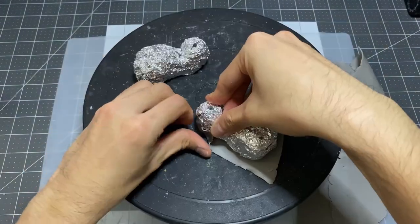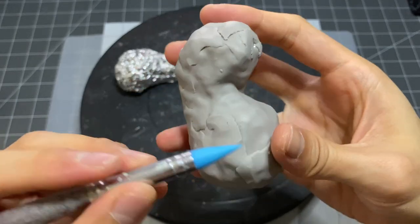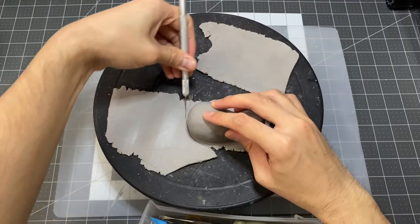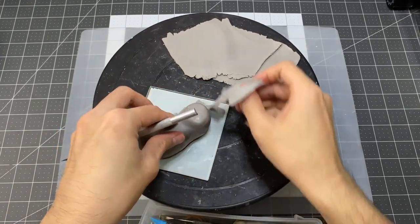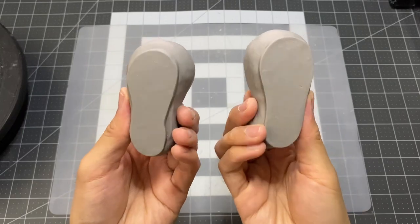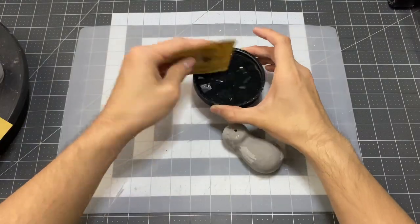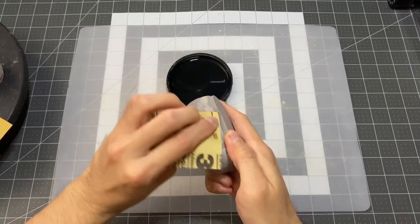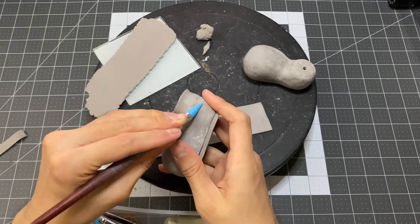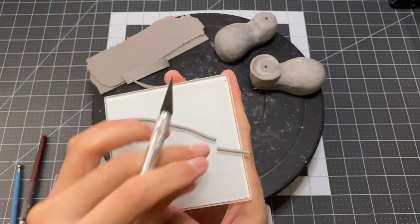Finishing up this head sculpt by adding his tongue and pointy fangs. Moving on now to his big shoes. Once I have the main shoe sculpted, I can trace out the outer soles. And voila! Now to finish up with the rest of the details. I'm just guessing at this part since there isn't really that clear of a reference to look at, at least from what I've seen. And for the final detail, some tiny shoelaces.